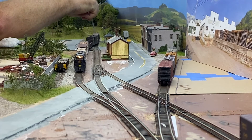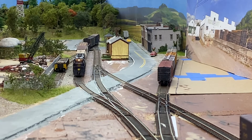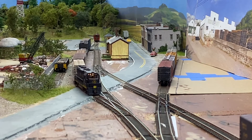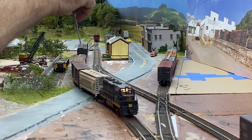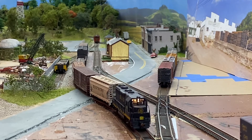The DT&I train has already been through and it won't be back until this evening, so we're going to leave the caboose on the main for a few minutes while we switch Cedar Heights Clay. We have three cars at the back of the train — two box cars for Davis Firebrick and an empty gondola for Charrington Scrap — and we're going to leave those here on the passing siding since there's no point taking them down south. We'll switch them on the way back.